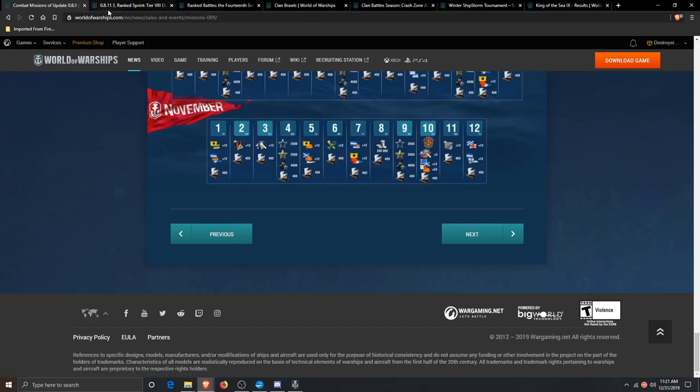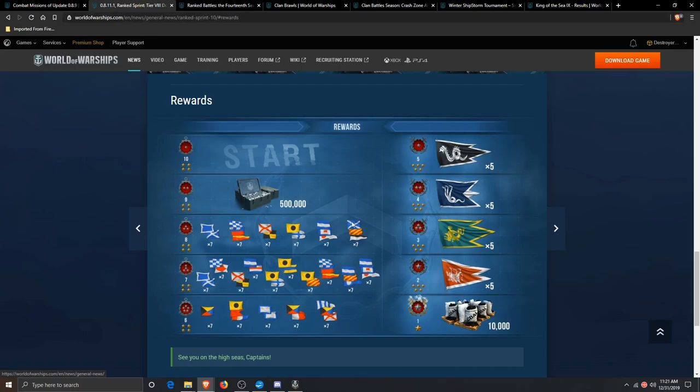Probably the next easiest mode is Ranked Sprint. The reward for Ranked Sprint — everybody should be able to complete a Sprint unless you physically don't have the time to play — it's a cheap 10,000 coal. Part of earning steel and coal is getting into modes you might not otherwise want to play. I personally find Ranked very enjoyable, and I'd play it every day if I could.